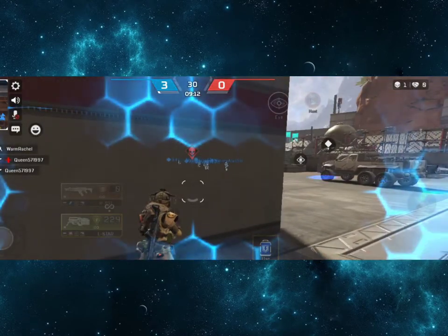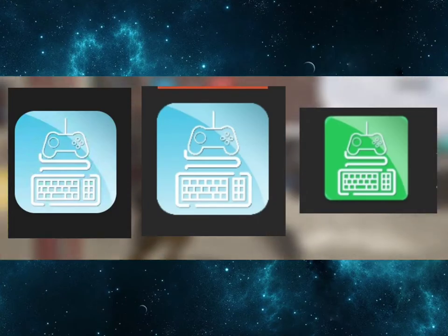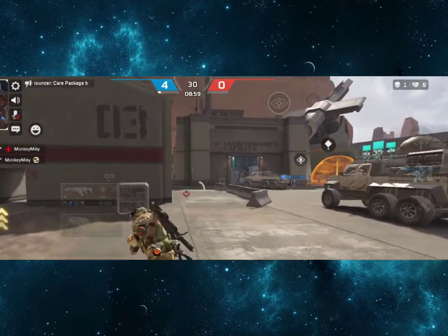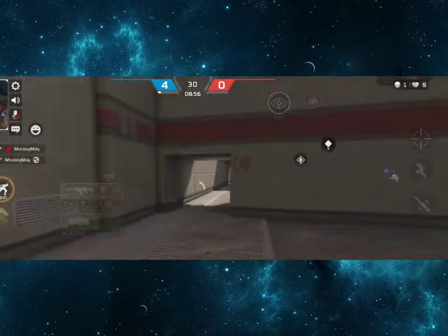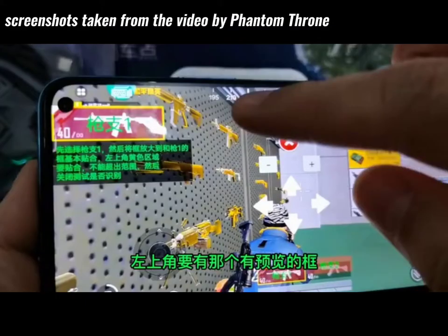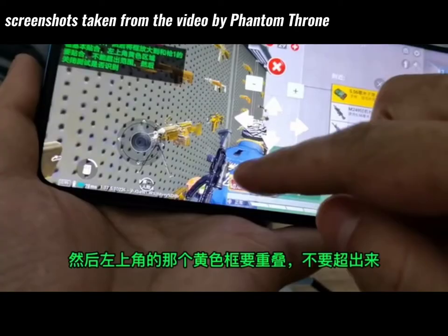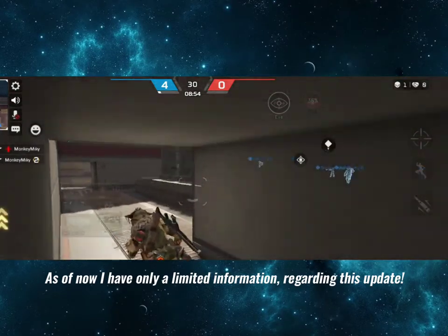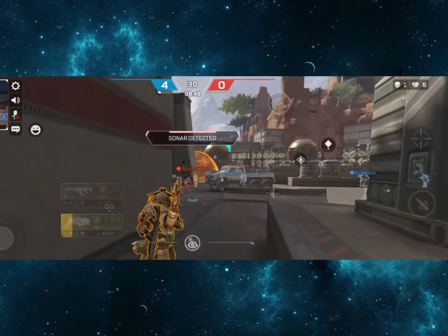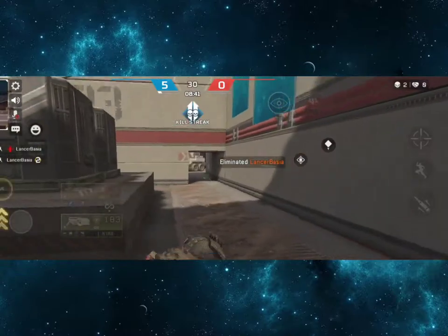Now let's talk about an interesting update we should be waiting for. If you haven't heard about the two versions of the app — the Chinese version and the global English version — the Chinese app is updated first and gets new early features before they are released globally. The exciting part is having an artificial intelligence option for automatic recoil for each gun. You won't have to tweak settings or sensitivity anymore — just pick a gun and you're ready to shoot. I don't have full information on this update yet, but I'll keep you posted. Also, before I forget, I had to remap my keys after installing the new app, so keep that in mind before you update.